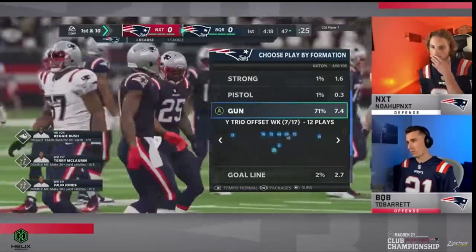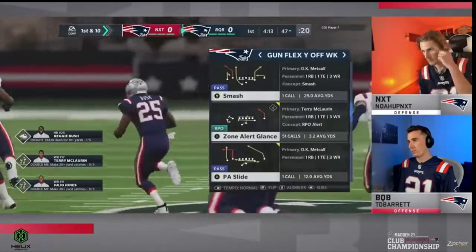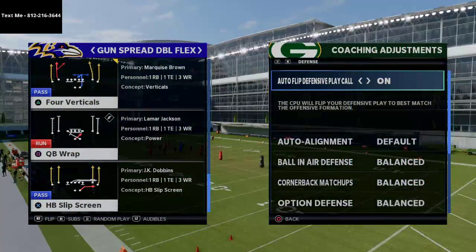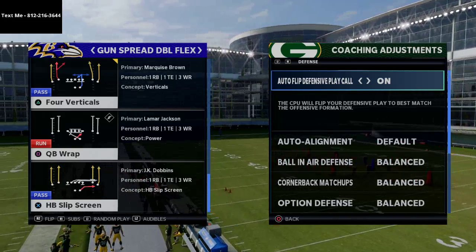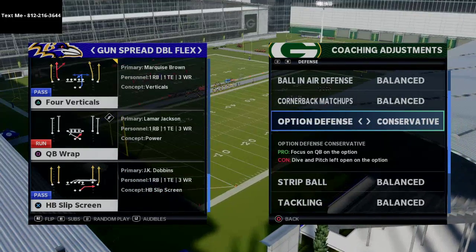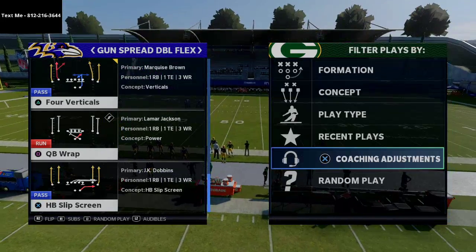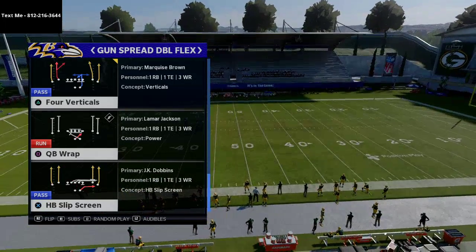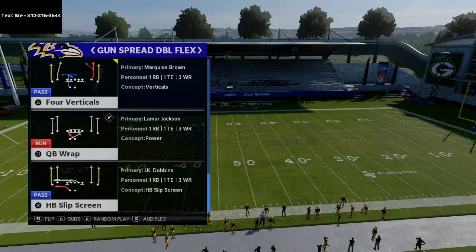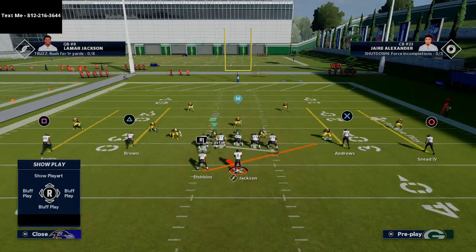We're going to jump right into this very special run that was really effective. You don't have to have a fast quarterback — it does help, but it's not required. Most people that play Madden know the read option is going to be a thing, so they put their option defense on conservative. The pro is it focuses on the QB on the option. But the reality is that what Noah quickly figured out is this QB wrap is not going to be stopped by that, because this is not exactly a read option — it's simply a quarterback counter.